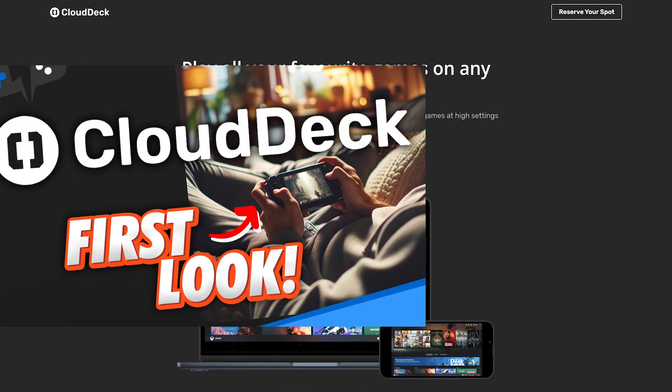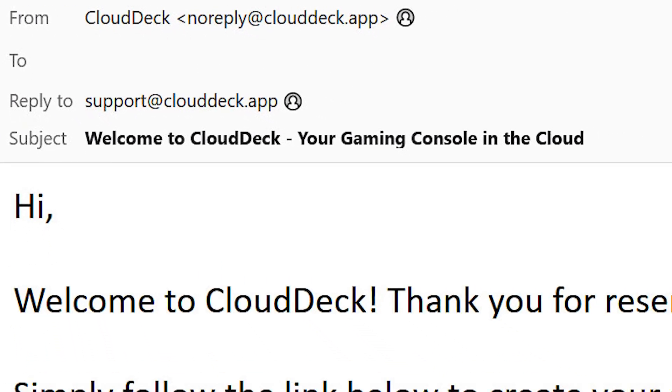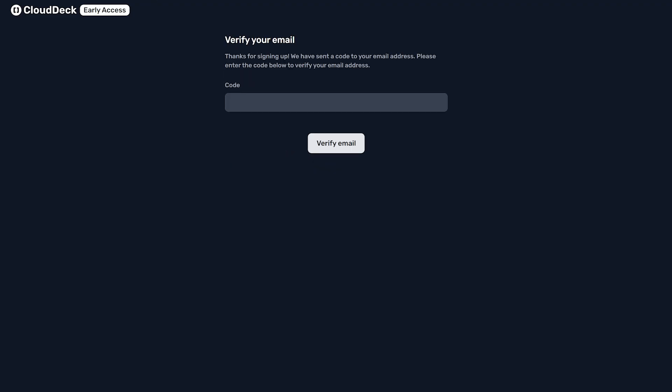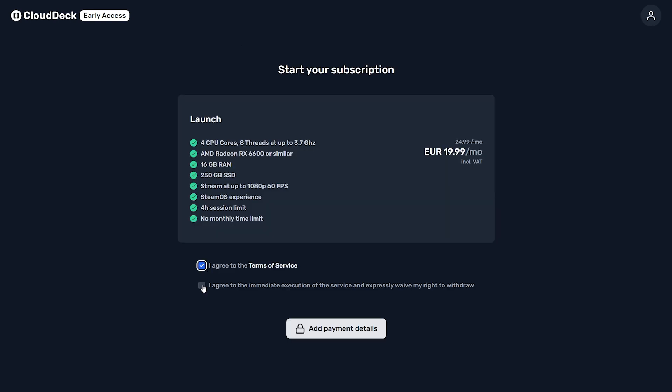If you've seen our first look video, you might have already signed up for early access. Make sure you look out for an email allowing you to access your machine. Click on the link and they will want you to create an account. Create your account and verify. Once verified, log in with your credentials and you'll come to the subscription payment setup.